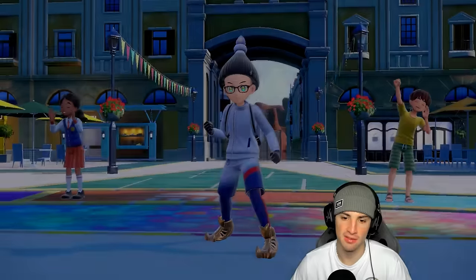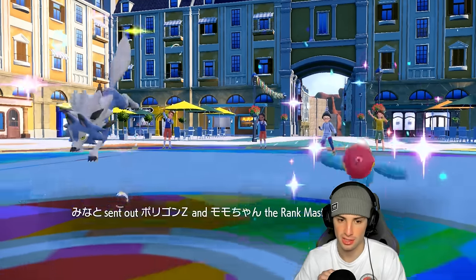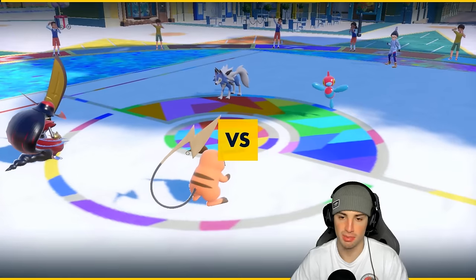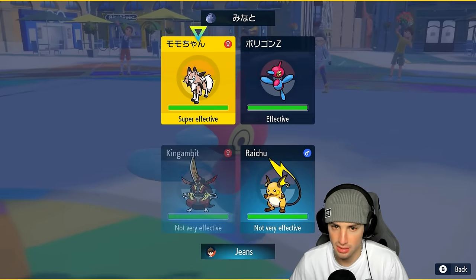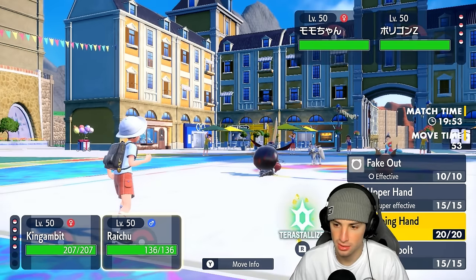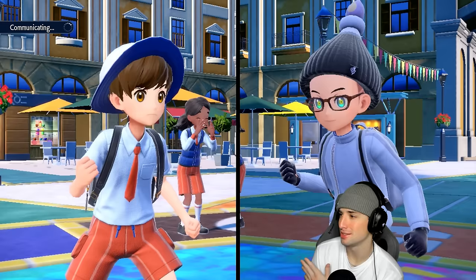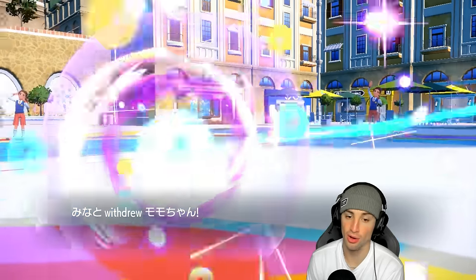TTar and Lycanroc are pretty strong — that's why I kind of want to lead Raichu, because I can Fake Out and get rid of the Focus Sash. You don't want to bring Lycanroc down to Focus Sash. They're going to go into these two which is fine. Faking out Lycanroc is best for us because I don't want it to have Focus Sash. I might just double down onto Lycanroc here — they might swap into TTar. I'm going to double down and see if I can get rid of it, hopefully no Protect.